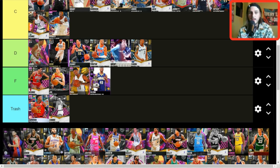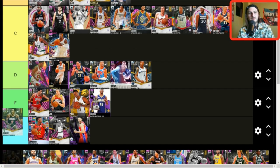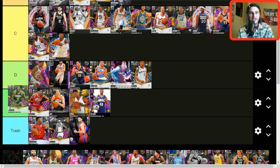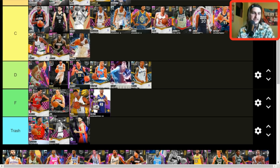Tobias Harris — F tier. I'll use Connie Hawkins over him, I don't even care. Junior Bridgeman — easily one of the most underrated cards from that season. I'd put him at the bottom of C tier, just above Gerald Wallace. He has a better jump shot, so I'd use Bridgeman over Wallace.